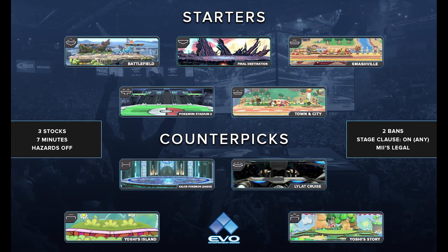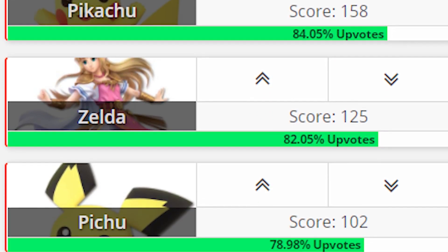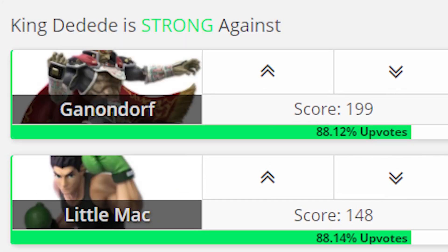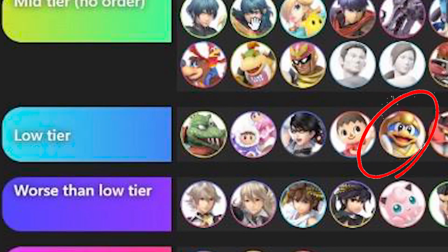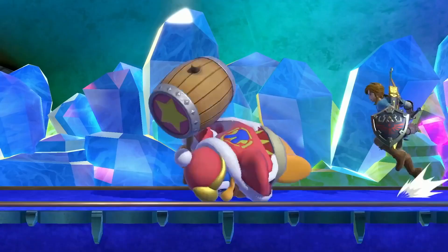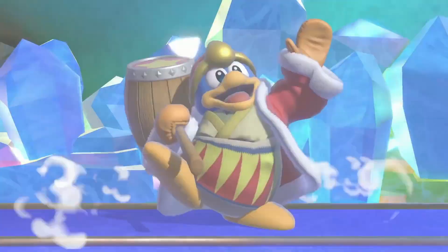For competitive stage picking, I'd recommend platforms because they can help you avoid the Gordos. And as for counter picking, King DDD is weak against quick characters who also have effective projectiles. DDD is strong against slow characters without projectiles. Most pros rank King DDD as low tier. To help you consistently beat King DDD, I'll show you moves to respect and weaknesses to exploit.